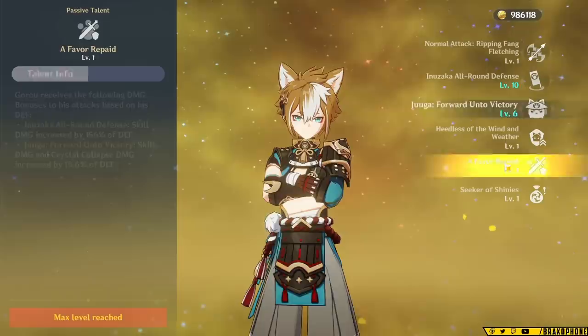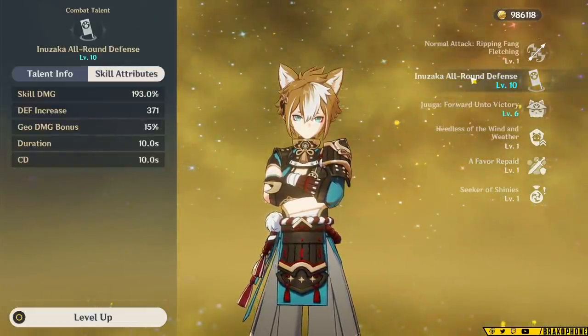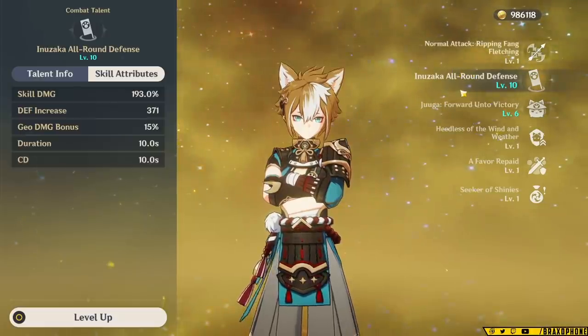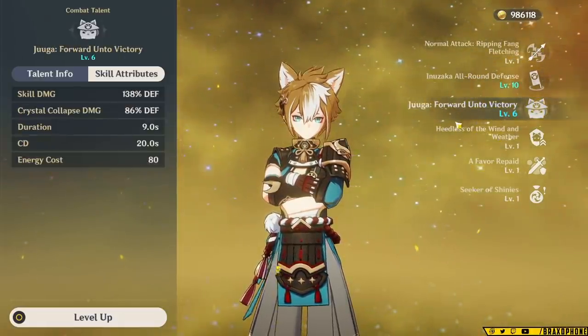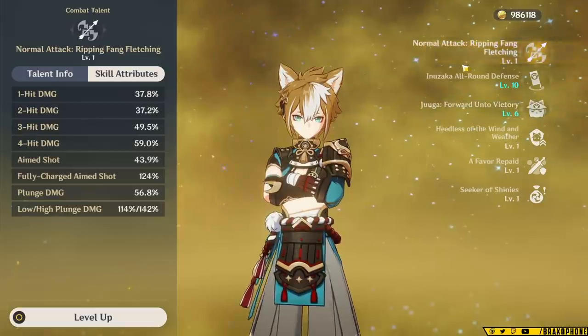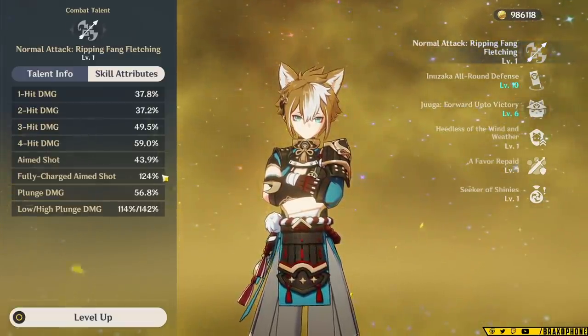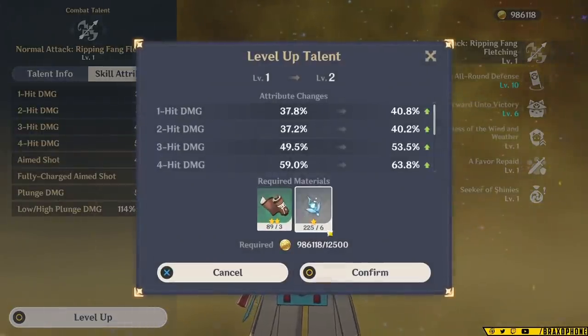For talent priority, you want to level up his skill first, because the higher level it is, the more defense it gives overall. Outside of that, you don't really need to level his burst, but you can to make it do a little more damage. And if you like living on the edge, you can level his normal attacks, though it's not super necessary since you won't really have him out on the field to deal damage. For talent level-up materials, he takes light scrolls and needs specters.